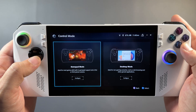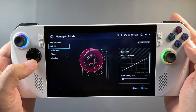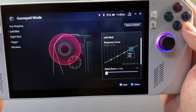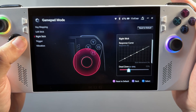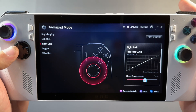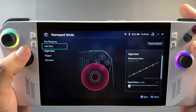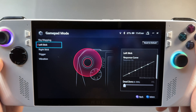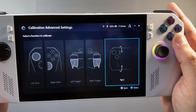That brings us to the stick calibration — the ability to change your dead zones for your left and right stick and also the response curve. This is pretty handy especially for people who really want to tweak these settings. You can do this globally through the gamepad mode or per game as well. You can see that circle expand out from the joystick and come back in, so it's easy to see and adjust your dead zone and response curve — much more comprehensive and giving us more control over how we want our controls.